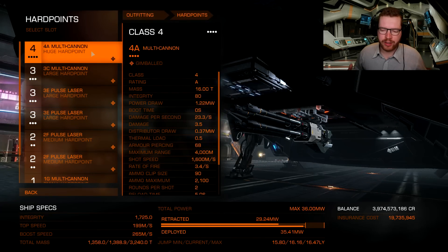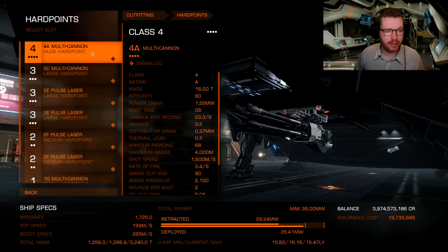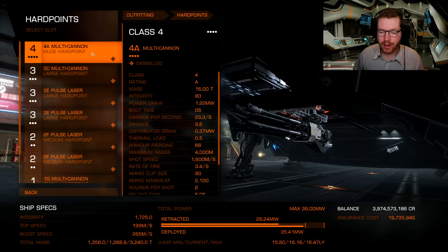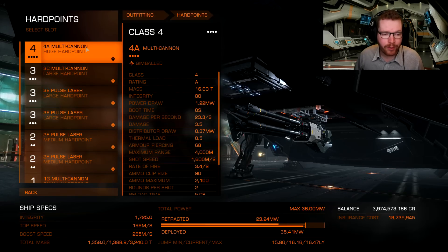The focus of the whole build is that it should be fairly easy to use and a well-rounded build that's good for PvE — especially this is designed for resource extraction sites. Maybe not as much for conflict zones; you can take this into a conflict zone, but I'd recommend doing that in a wing with some friends. I've been playing with this in hazardous resource extraction sites and it is a very capable ship.